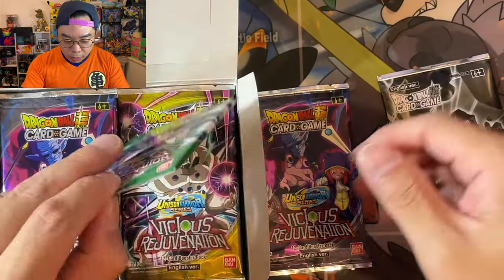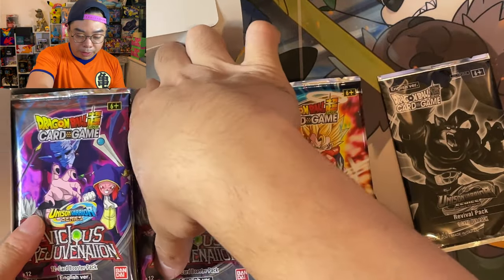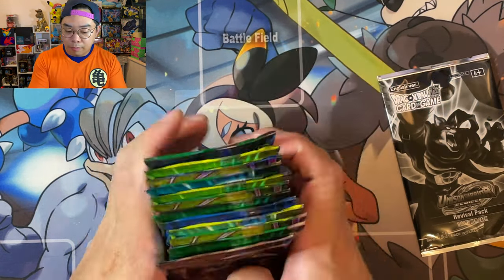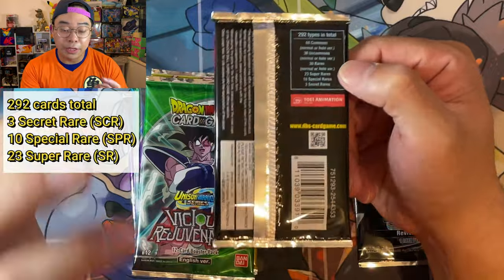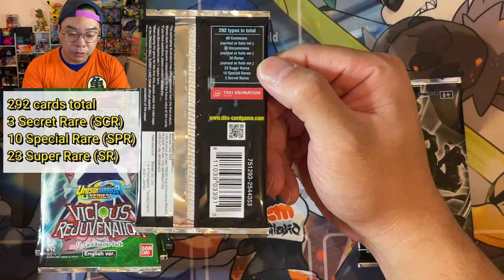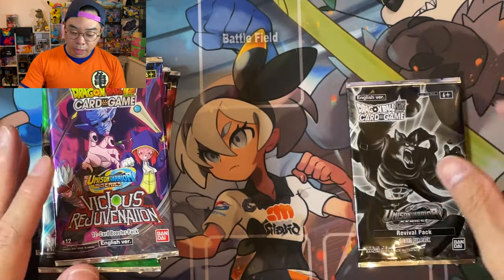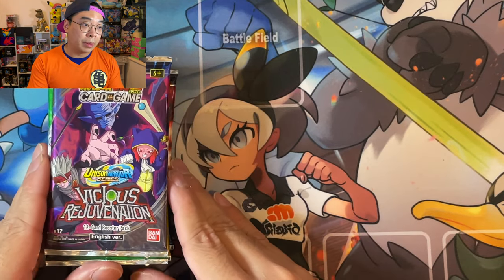So this is all old school villains — it feels like all old school villains except for Gogeta here. Now according to the back of the box, there are 292 cards in total, which is quite big compared to Pokemon sets. Three secret rares, 10 special rares, and 23 super rares — but the three secret rares are the ones we need to be chasing.